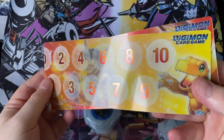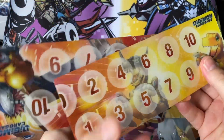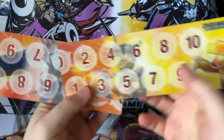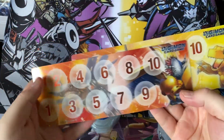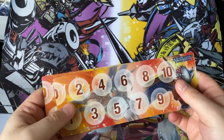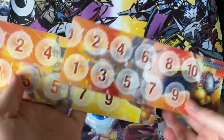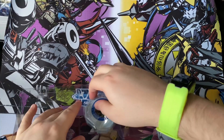Here underneath, we have the memory gauges. These are actually really quite nice — much nicer than I thought. They're like foil on the back. If I turn them around you can see how they line up. They're kind of holographic and shiny. Here's the WarGreymon and MetalGreymon one. These are pretty nice. So if you have two playmats facing off against each other, it'd be good to have this in the middle — I think that'll look pretty cool.